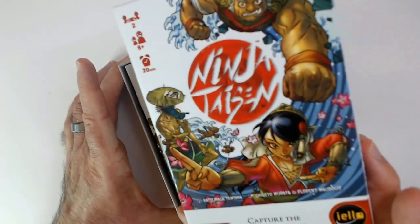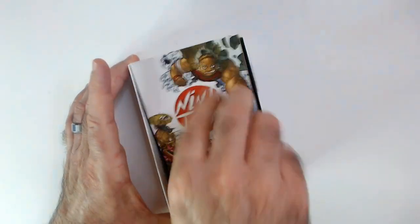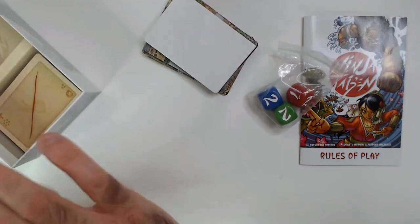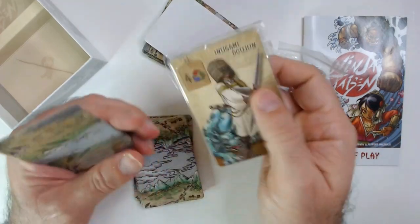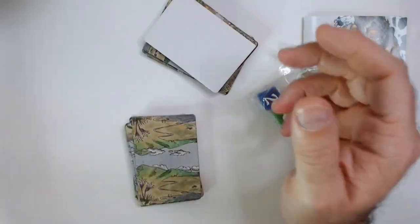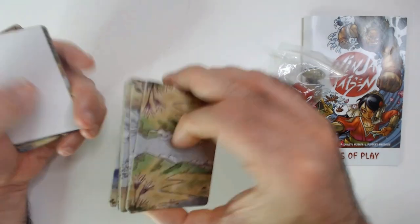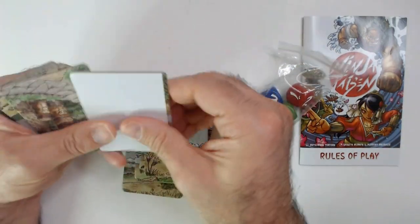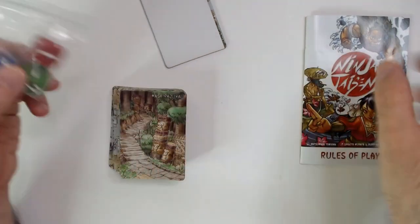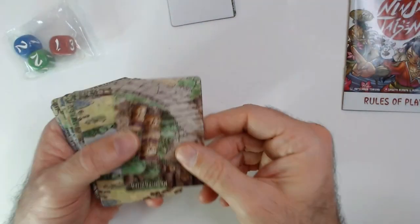It's by ielo Games. Very nice components. Maybe I haven't played it because this looks to be not open. Okay — these are like very nice quality cardboard. Let me get a path. Got our dice here. Let's just check out some of the components — they look really nice.